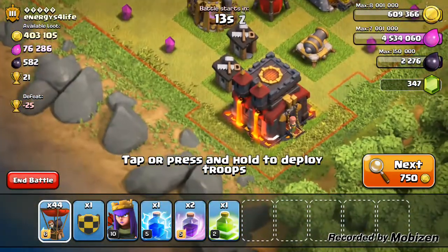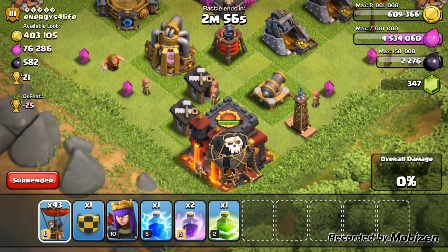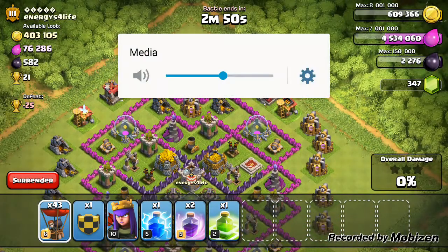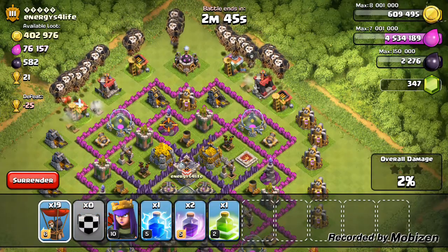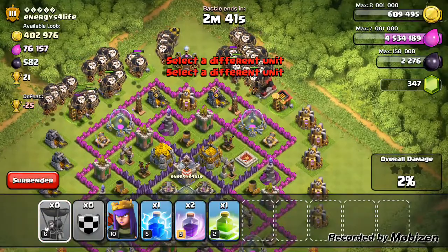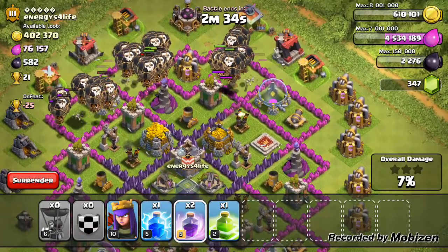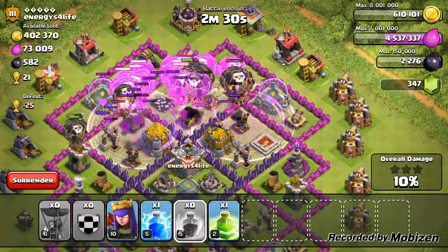Alright, let's put a balloon down at the bottom — see that air sweep in action. There's a Tesla — level one Tesla, it will destroy it. Okay, so I'm going to spread my balloons in a line along the top, clan castle balloons down the center, more balloons in a line behind. Whoa, all those air mines just got taken out straight away — only takes out one balloon at a time so they don't do much damage.